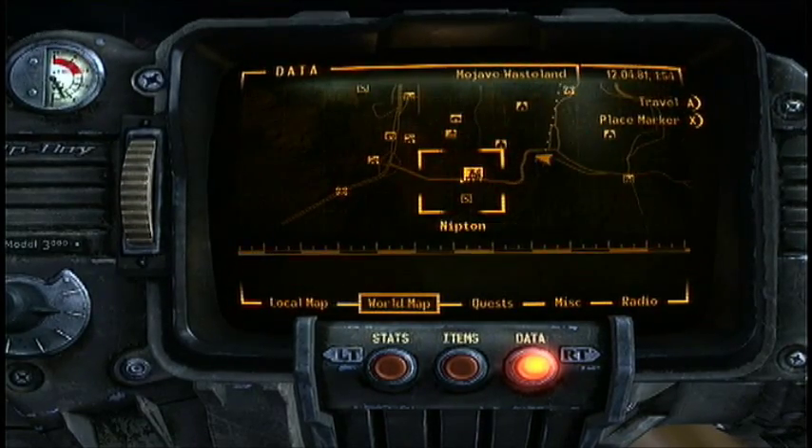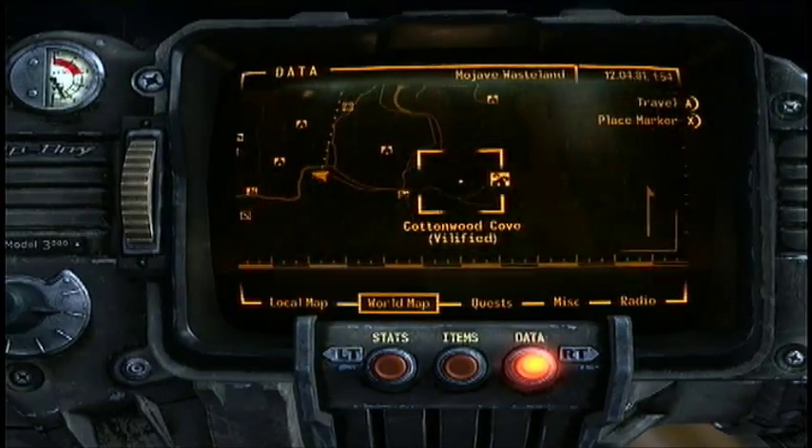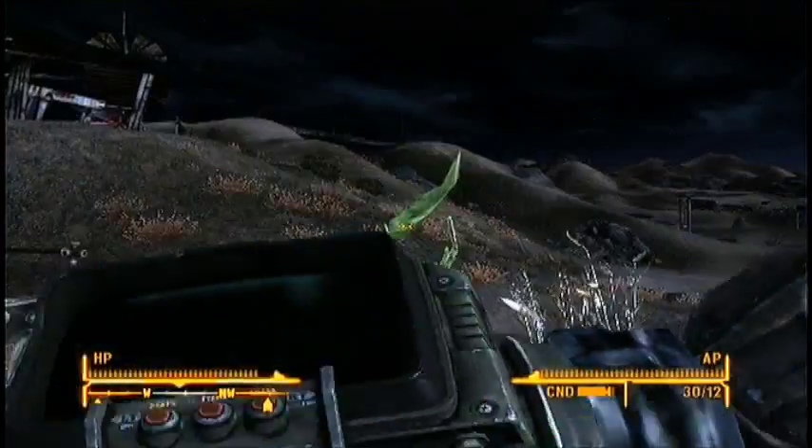You're going to need to head to the Wolfhorn Ranch, which is to the right of Nipton and to the left of Camp Searchlight and Cottonwood Cove.